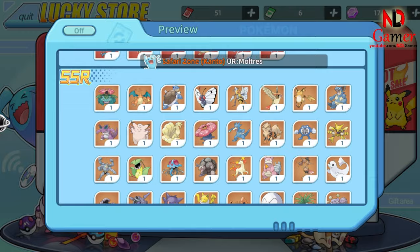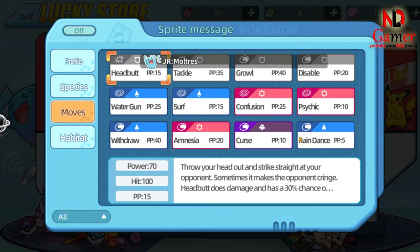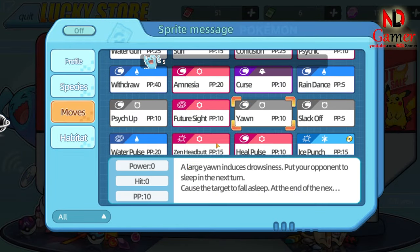Number seven goes to Yawn. This normal-type move guarantees that your opponent will fall asleep, but only on the next turn. The 100% accuracy is great, but having to wait a turn for the effect makes it a bit risky, especially in faster-paced battles where anything can happen in that crucial turn.